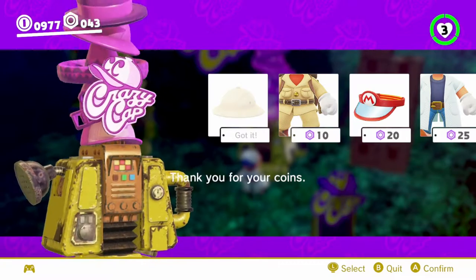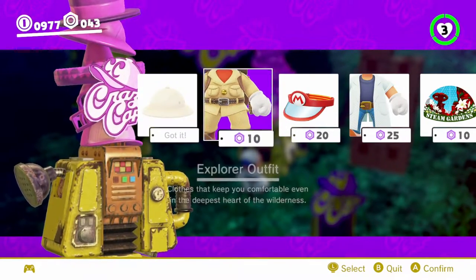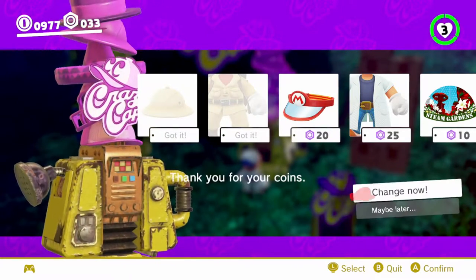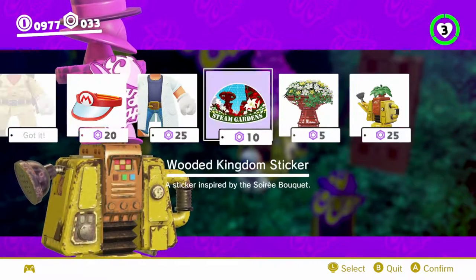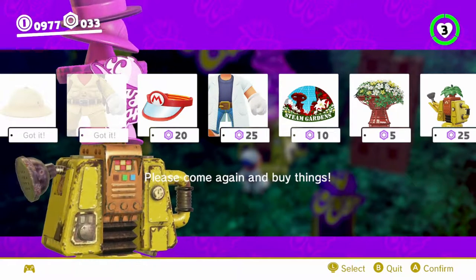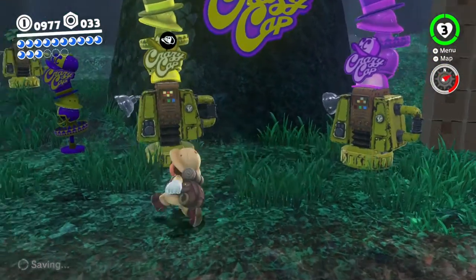Yep, give me that. All right, so we can be an explorer. We don't have underwear here - we have what is this other costume? Scientist visor. We don't have enough for both of those, so we're gonna hold off for now. Where was the door to use this costume?